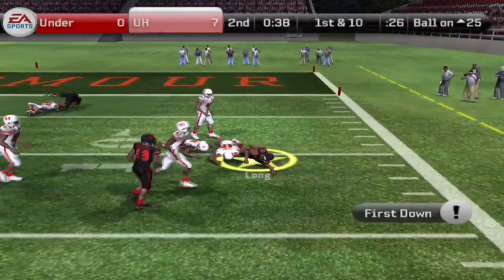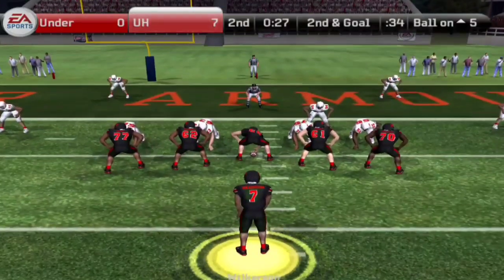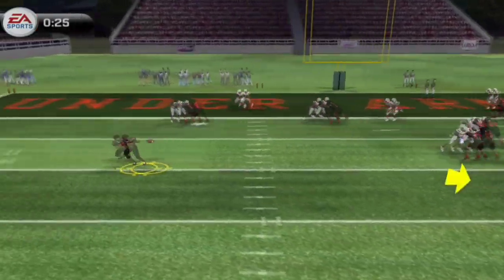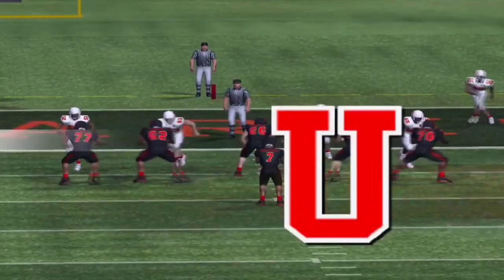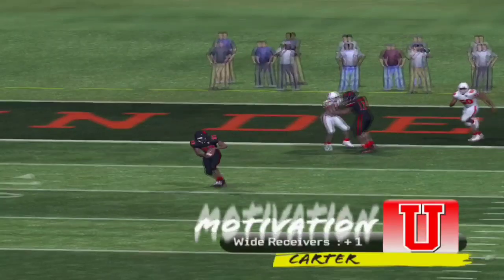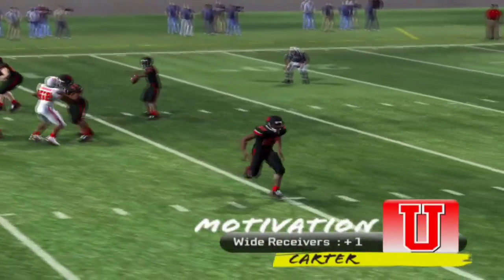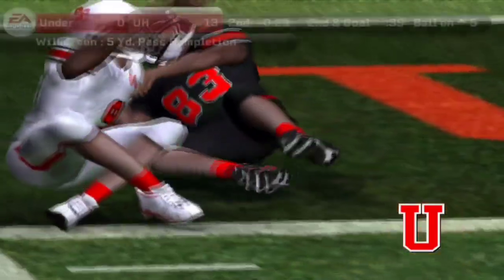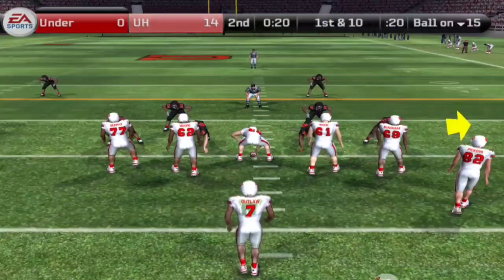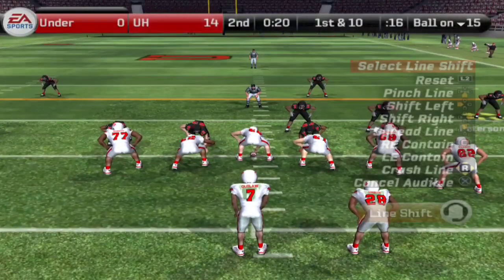Here's Wilkerson with a pump fake, rolls to the right, passes out to Long with the nice catch — all the way down to the eight-yard line. He's been a go-to target near the red zone. Here's a pass completed to Carter, and nobody's going to get him — a five-yard touchdown completion. Carter gets into the end zone. The black team is really pouring it on at this point — 14 to nothing with no end in sight.